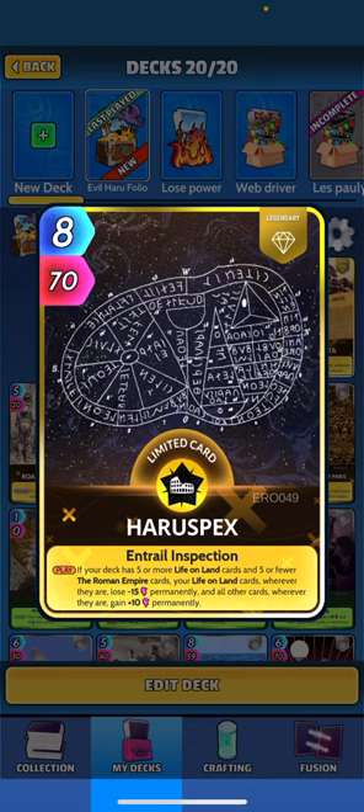So that's what we did. The card reads: 'When played, if your deck has five or more life on land cards and five or fewer Roman Emperor cards, your life on land cards lose 15 permanent and all your other cards wherever they are gain plus 10 perm.' So essentially we're going to lose 15 power on just five life on land cards — that's what we're going to do, we're going to toss five life on land cards in here.